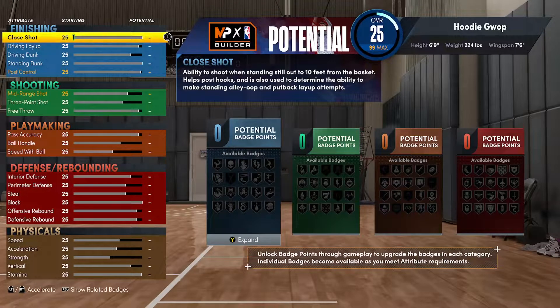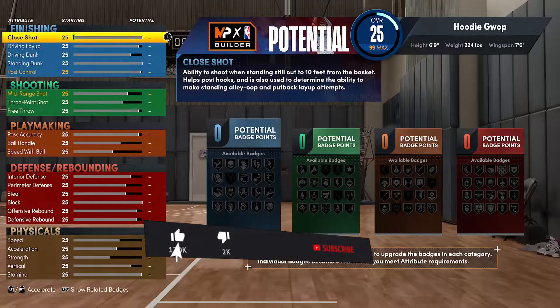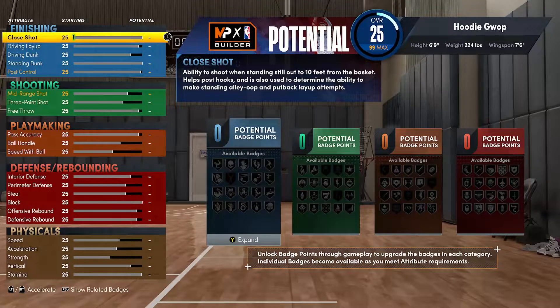Before we get into the attributes, make sure you go down below and like this video. It's been a long time since we dropped some 2K content. Y'all know why we're back — we want mascots, bro. I'm ready to run around the basketball court as Gee Whiz and boom on people.